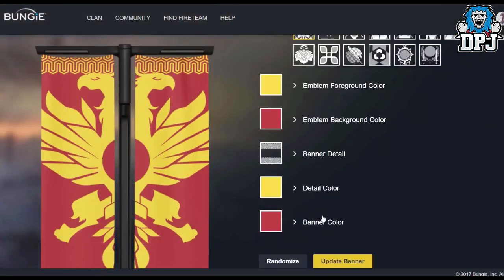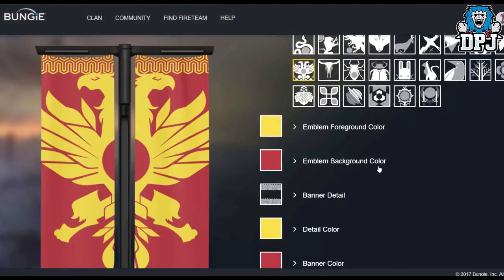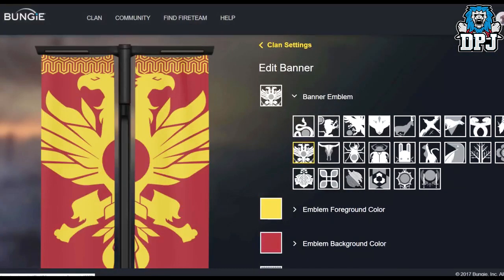Bungie's new clan features are now live via Bungie.net and the Bungie companion app. There you can create your very own unique clan emblem and organize your clan, as well as a few other new features. I've made a video discussing the new clan options which I will link within the video description.